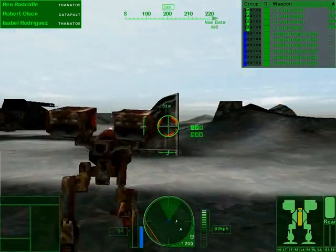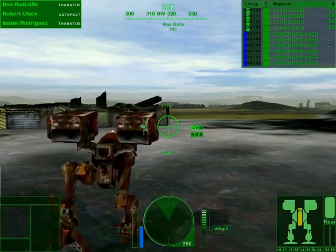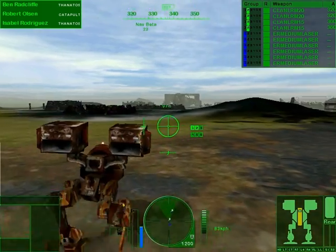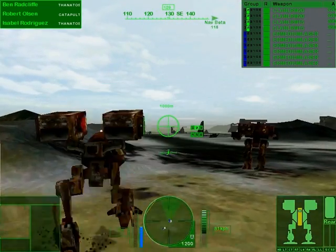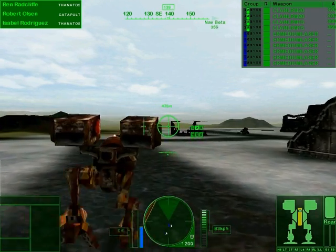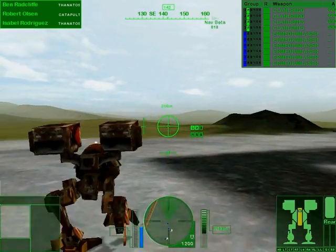We've already made it to Nav Beta. I detected it with my long-range sensor — I have a BAP, so my range is much, much higher: 1,200 kilometers rather than just 1,000 kilometers. We're just going to go in the direction of where the convoy came from, because that's where the enemies came from. I'm guessing they saw me from far away because of my range — the minute they came onto my radar, they just started coming after me, which is really weird. There are no more Nav points, it just tells me to go engage and destroy some convoy.